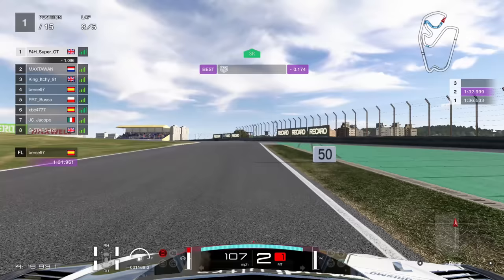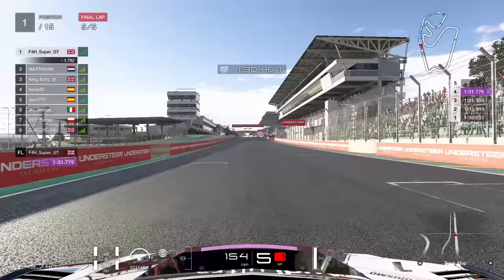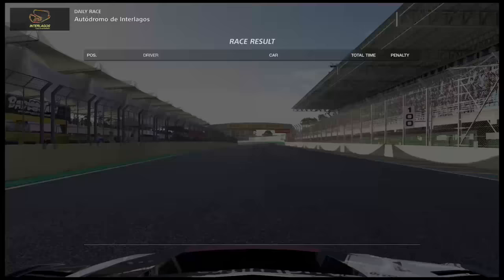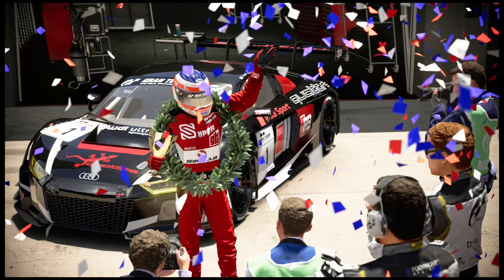Through the final corner, onto the main straight up the hill, and that gap has increased to 1.1. That was pretty much the race sorted - by the end it was 1.7. Just managed the gap and came home with a nice clean victory: 7 minutes 45 in the Audi R8, second to first.